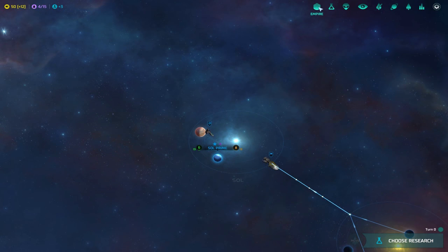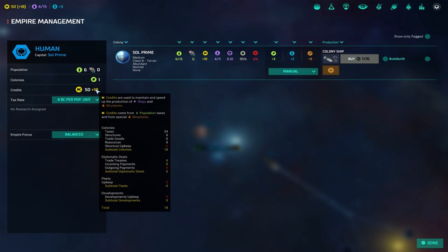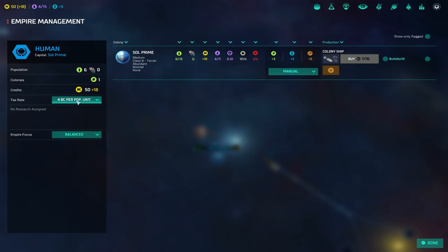Over in the Empire tab at the top, we're going to move our tax rate from three to four. With the humans' morale bonus I don't have to worry about anyone going on strike until we've grown significantly, so the additional tax revenue is worth it. I suggest doing this right away and switching it back once you start seeing strikes. You can avoid strikes by getting tech that helps morale, like government support centers or holo simulators.